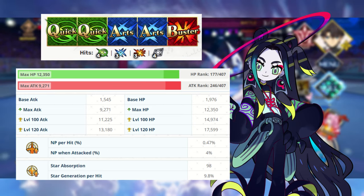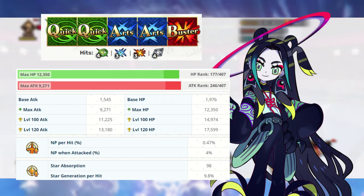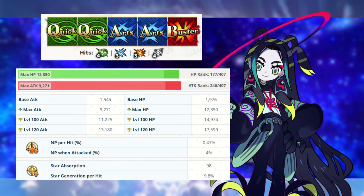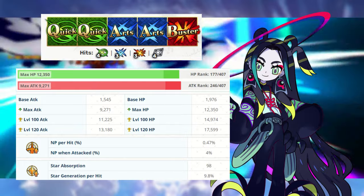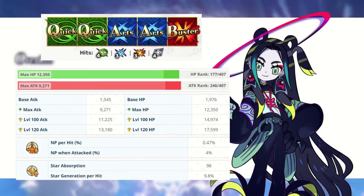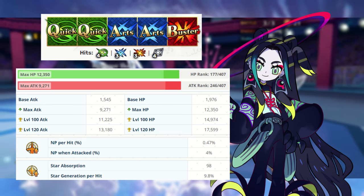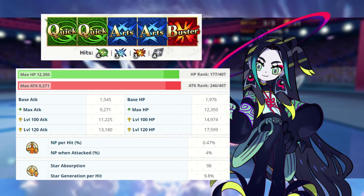Tai Sui Xing Jun is an Alter Ego Servant. I always try to include this for the newer players — any servant that is one of these extra classes, the Alter Egos, the Avengers, the Foreigners, if they show up in a freebie format, you definitely, definitely should get them. Their mere presence will strengthen your account by leaps and bounds, and this free servant is no exception. So please keep that in mind.